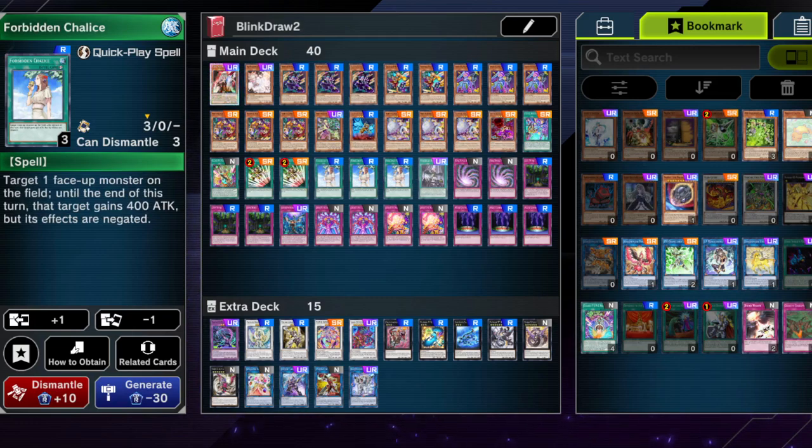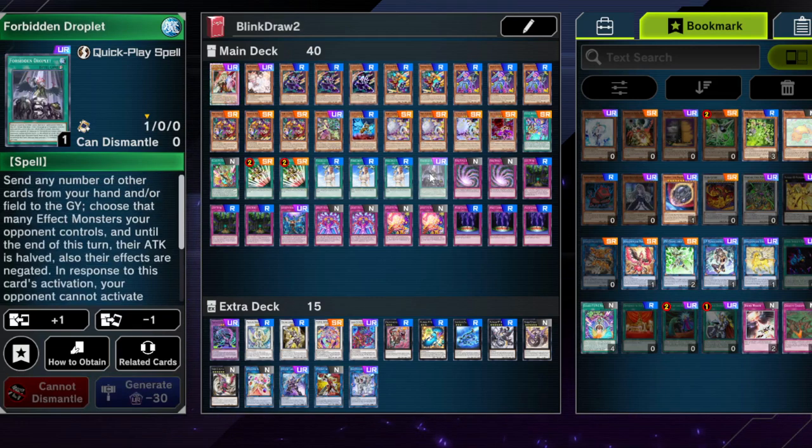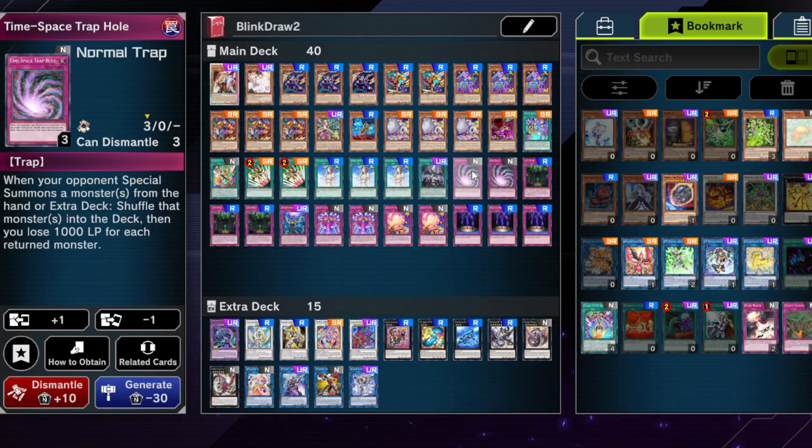Forbidden Chalice is good going first and going second, and it's budget. Forbidden Droplet — same reasoning as Ash Blossom: it's a very good card, good going first, good going second. Not much to complain about.